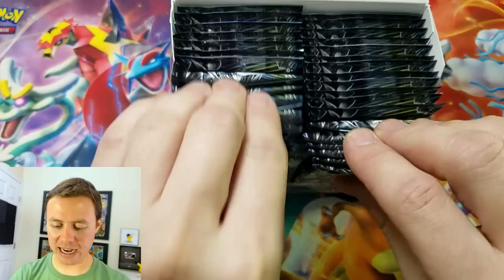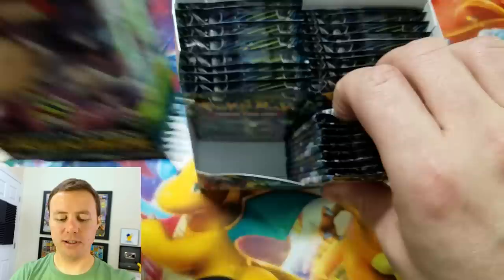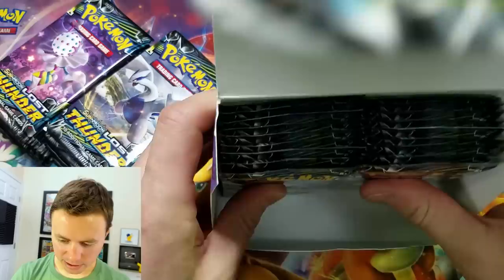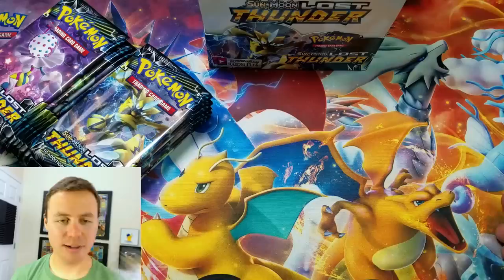Last time I took half from this side and half from this side and it worked out pretty good, so I'm going to keep doing it. 1, 2, 3, 4, 5, 6, 7, 8, 9 — 9 plus 9 is 18 packs. And the rest should be in here. Close that up. Here we go.